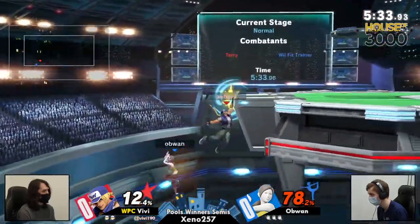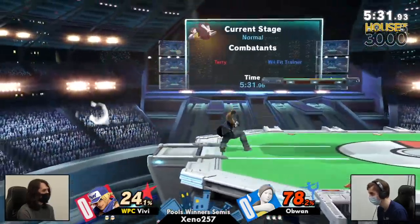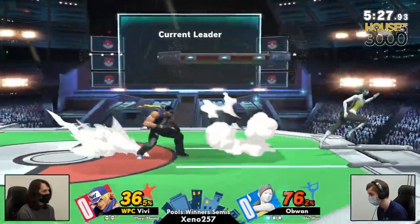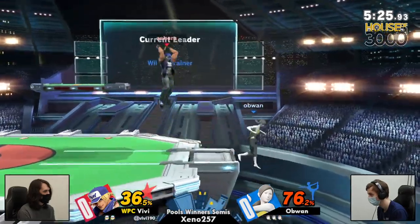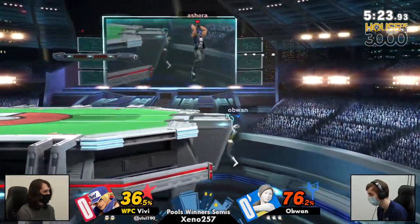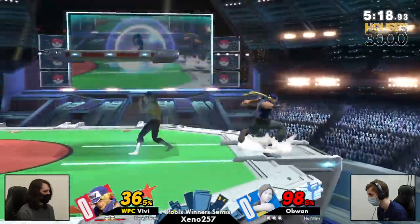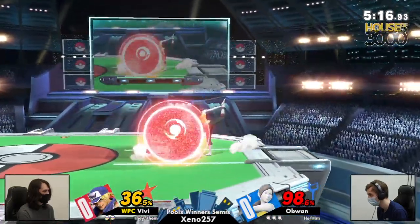Power dunking that shield — you got to be careful, Ob One — but right back to the ledge. You are not neutral getting up — don't give Vivi that forward smash that they so desperately want right now. He's got to play this careful. Almost catching that neutral get-up with the down tilt — these forward smashes are just not working.